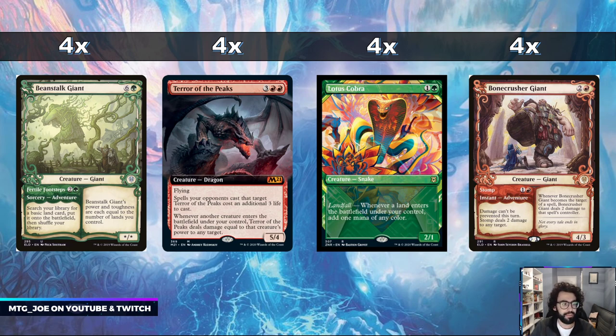The rest of the shell is built around the Genesis Ultimatum shell, which is a proven shell we're just adding these cards into. It gets us ahead on mana, ahead on permanents, and can put together some combo pieces. Beanstalk Giant ramps us and provides a late-game beater. Terror of the Peaks also acts as removal. Lotus Cobra fixes our mana and can enable multiple Ultimatums in the same turn. Bonecrusher Giant is arguably the best red creature in the format — early removal and a good beater — and it can be hit off Genesis Ultimatum as well.